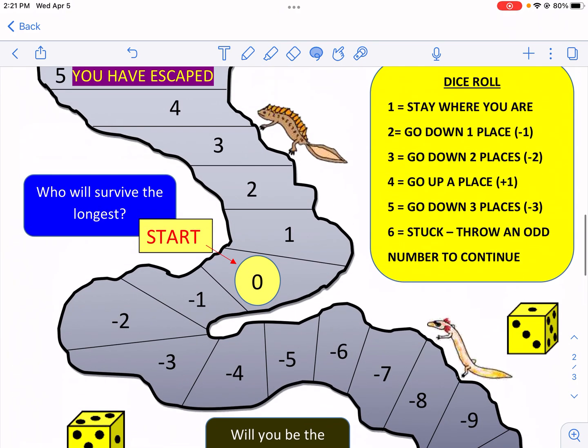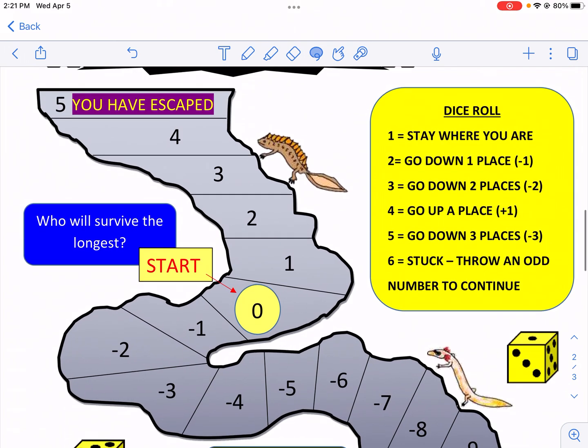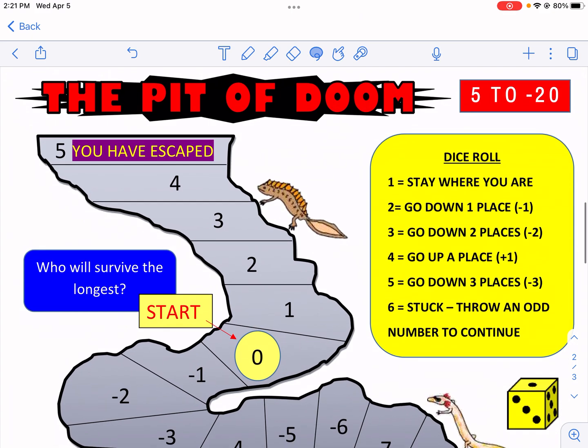I roll a six and a two — down one more, and now I'm stuck again. Then I roll a three and a one — three is bad, I'm going down two places, and I've been swallowed. That's how the game is played! It's a cool game — escaping is possible but very improbable. If you want to see more videos on Math Salamanders games, let me know in the comments, check out my Math Salamanders playlist, and I look forward to seeing you next time right here on West Explains Best.